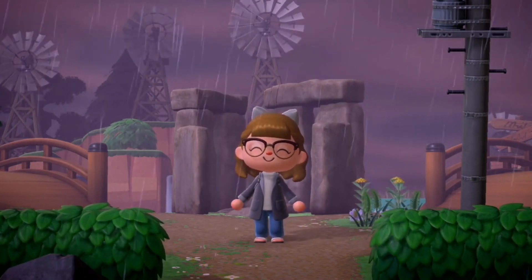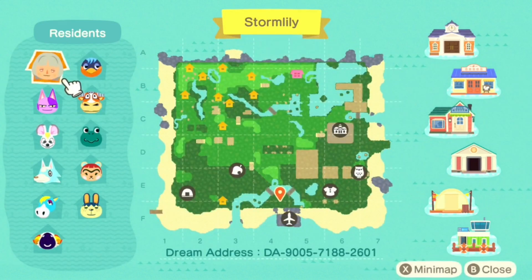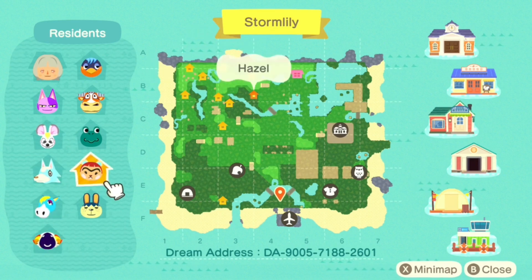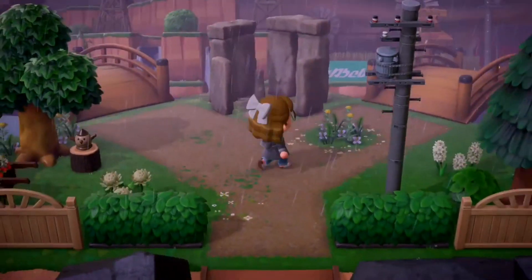Let's start by looking at the map. We have Owl Kel Saprice — Owl as our main resident. I'm already so in love with all that water in the top right-hand corner. We also have Bob, Bella, Sky, Ed, Vesta, Pippi, Hazel, Tad, Angus, and Robin — lots of quite different villagers than I'm used to. I really like Tad; I don't think I've seen Tad before but he's a cutie.